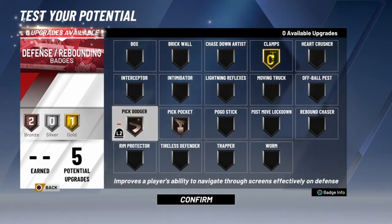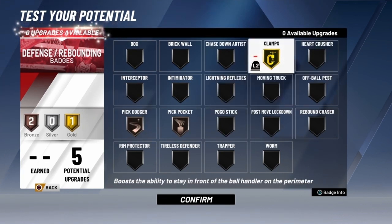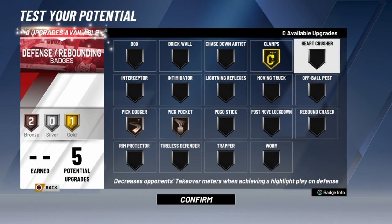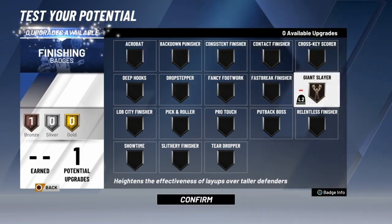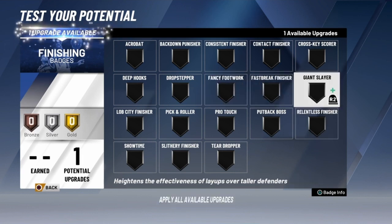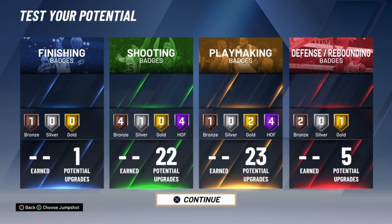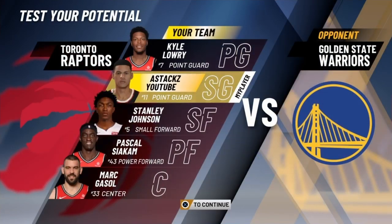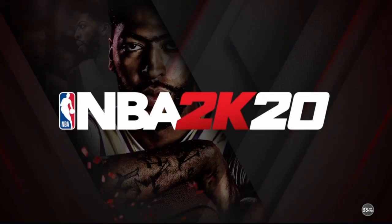Clamps I put gold so I can lock up on defense. Pick pocket bronze, pick dodger bronze. For finishing, I went with fancy footwork over giant slayer because I love euro steps and spin moves - with fancy footwork this build is going to be so crafty. This is the best archetype in the game. Make sure you make this build - this is what I'm using to hit 99 and top rep. Thanks for watching!